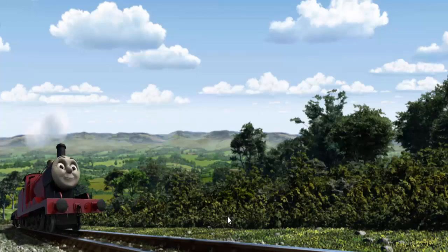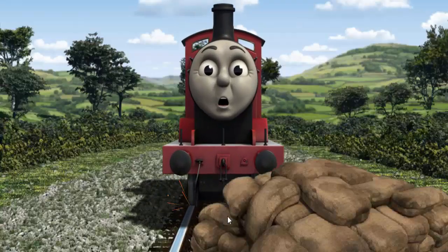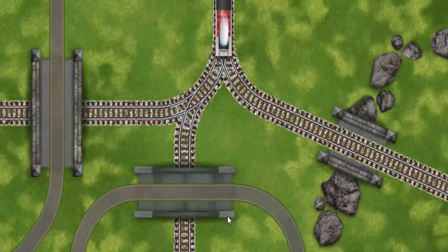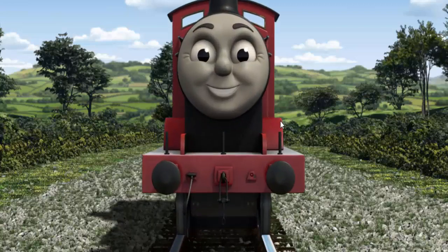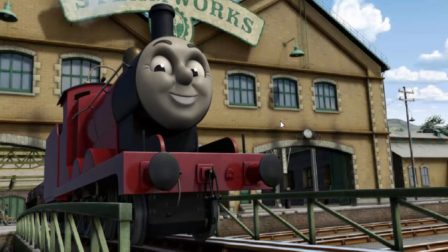James went through the countryside. Suddenly, the tracks were blocked. James had to stop — he needed to go a different way. Help James find the track that goes over the shortest bridge. Let's go! James puffed proudly into the steamworks. With your help, he was right on time.